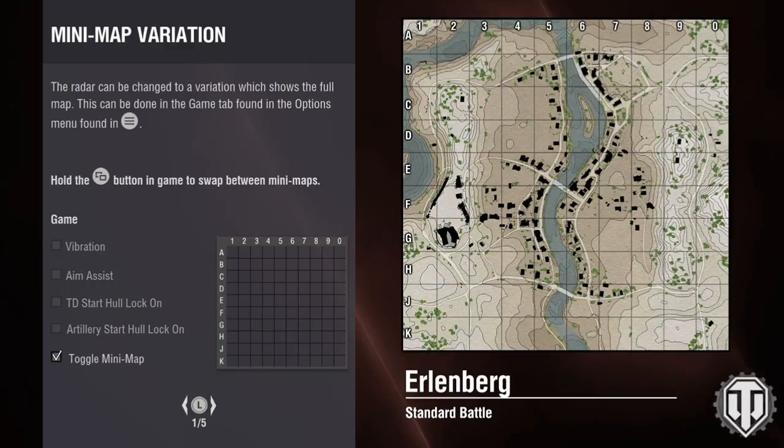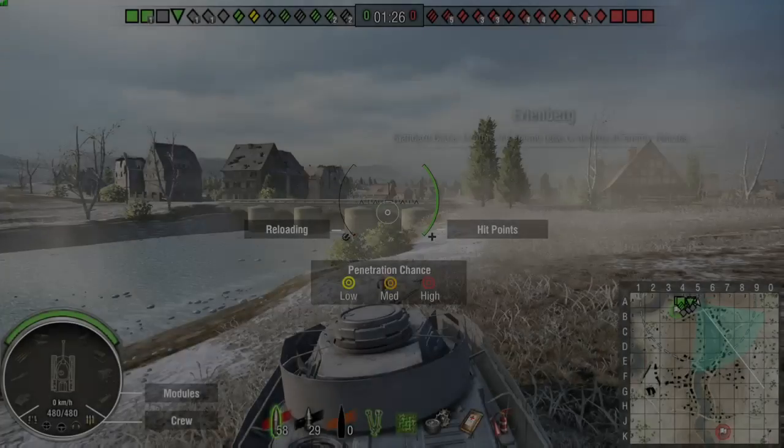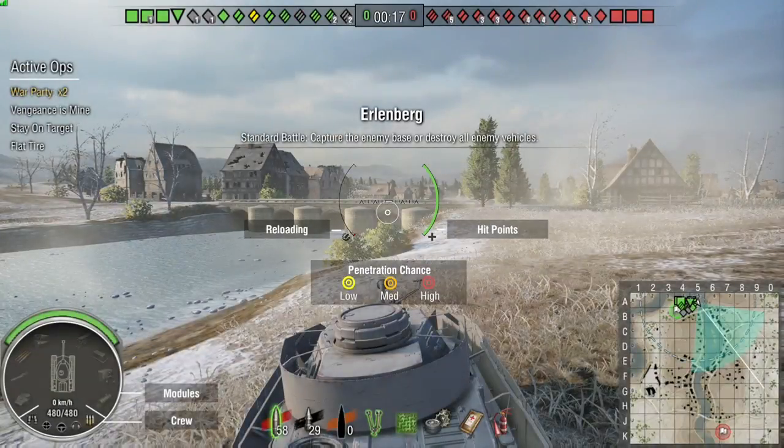As you will see in this map, I definitely take the offensive and deny the corners. One of the things you need to be aware of, especially in maps like Erlenberg — if you control the corners, you control the map. Each side starts with one corner: the northwest and southeast. They fight for the southwest and northeast corner.